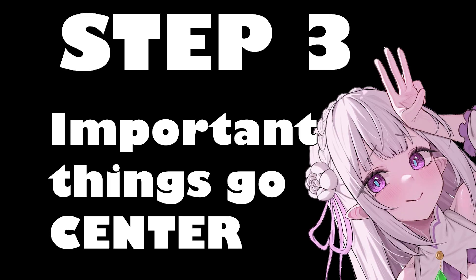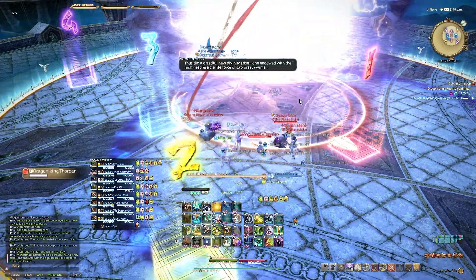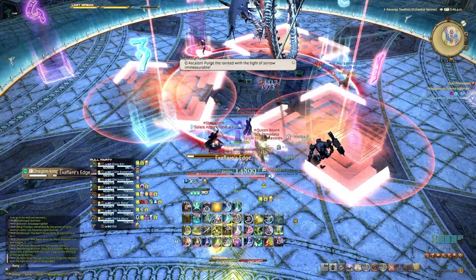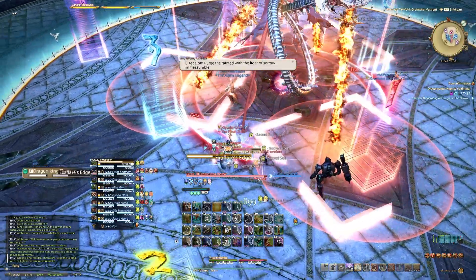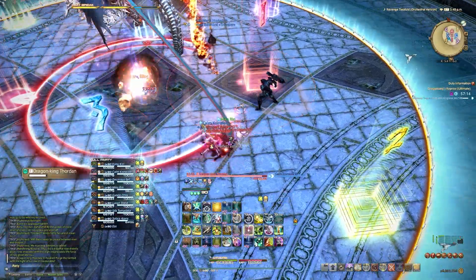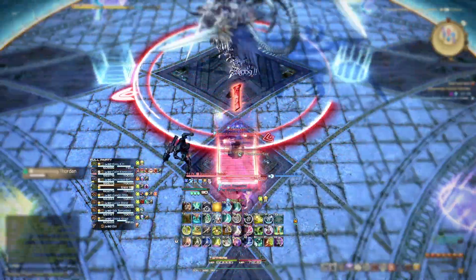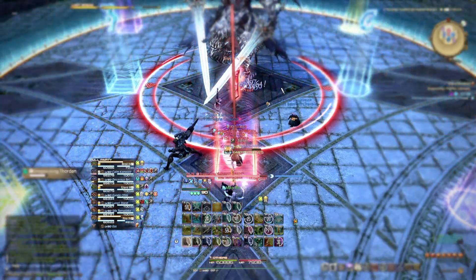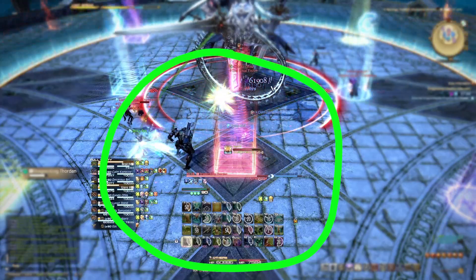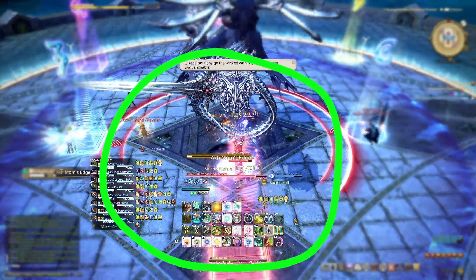Step 3: Centralize the important things. You know those important UI elements I mentioned in step 1? You need to put those towards the center of your screen — not dead center because that's where the boss goes, but as close as you can without impacting your view of the arena. Humans can see a lot in their peripheral vision, but the farther away you go from your focus point, the blurrier things become. Imagine a circle in the center of your screen — that's where you should be looking the majority of the time, so that's where all the important things should go.